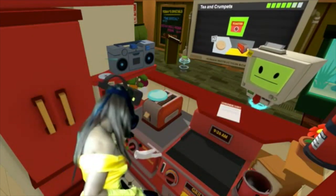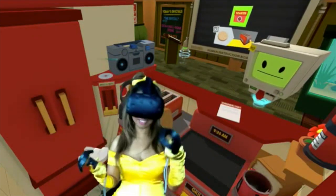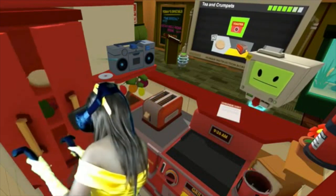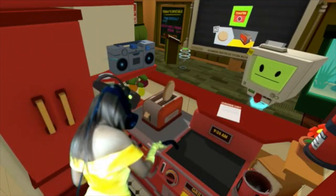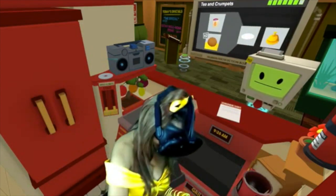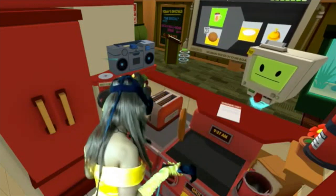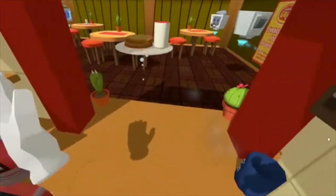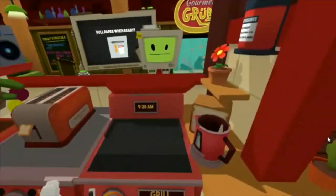He wants two crumpets, so we've got to do this again. There's one, and let's see another one, and put this one in. Then we'll put his cup of tea right here and his second crumpet. Is that everything? Order up! I hope you enjoy it. This is so fun!